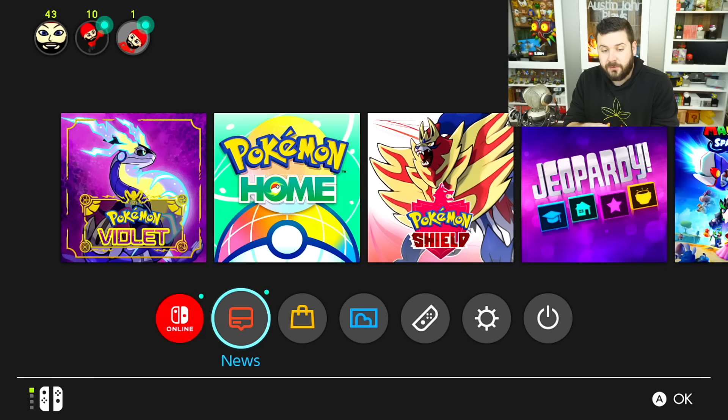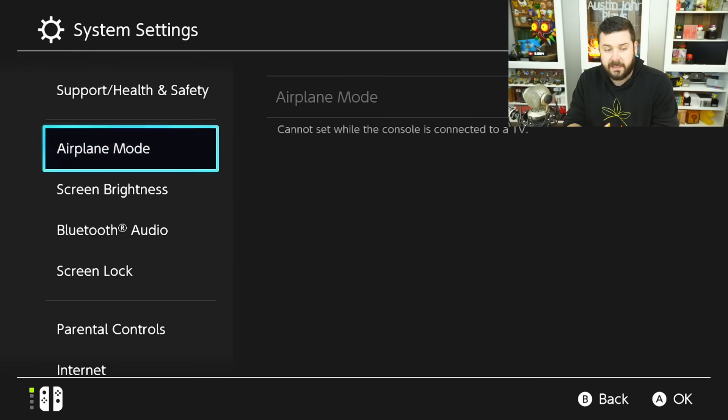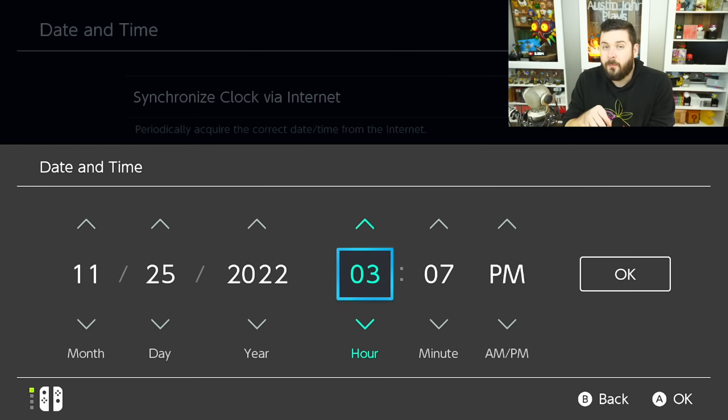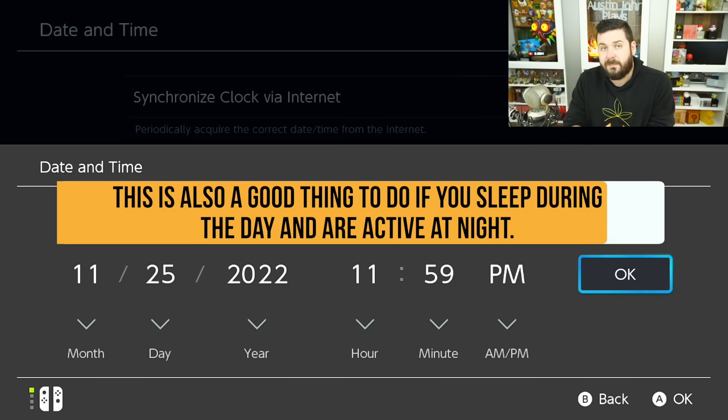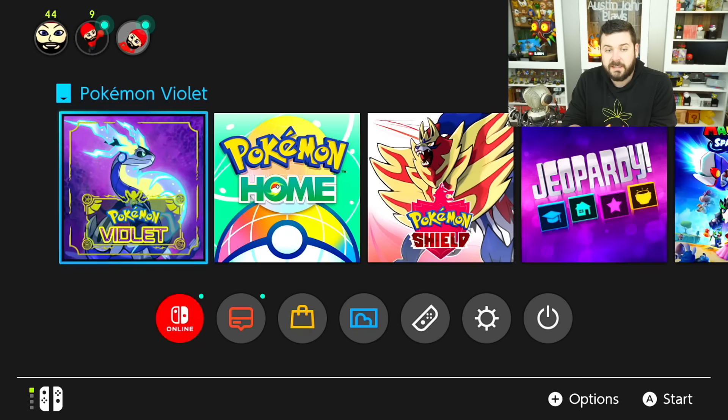I'm going to save my game, close my game, go to System Settings, go to Date and Time, and set the current time to 11:59 PM — the day doesn't matter. The reason I'm doing this is because I'm going to be starting this mass outbreak at the first minute of the day. So if you wanted to do part of this outbreak now, go to work or school, and come home to do more, you can do that. Setting it to 11:59, let's boot the software back up.